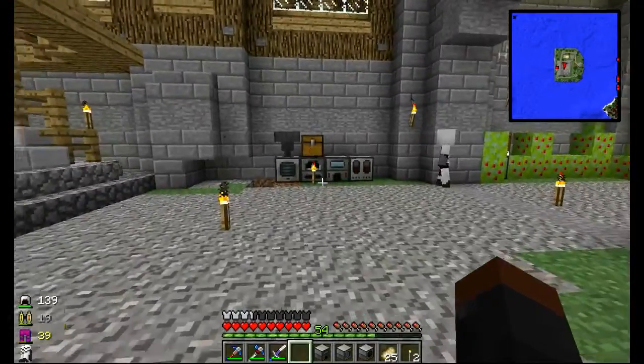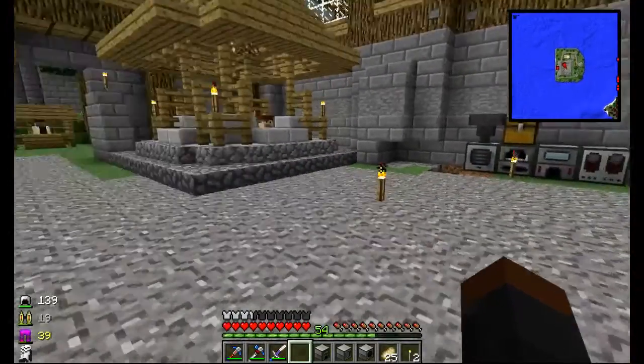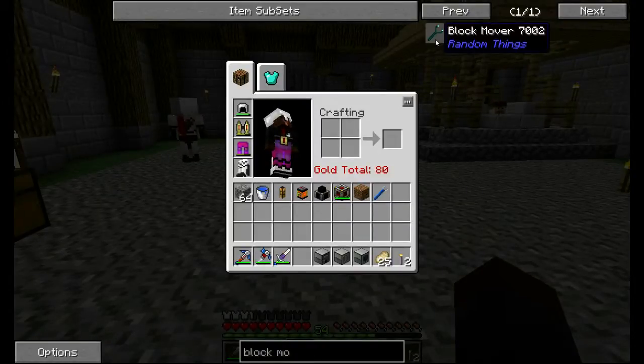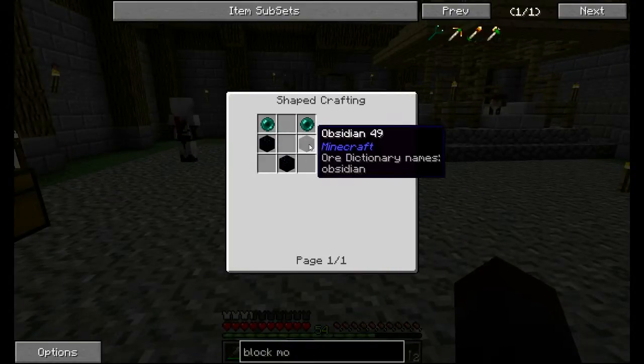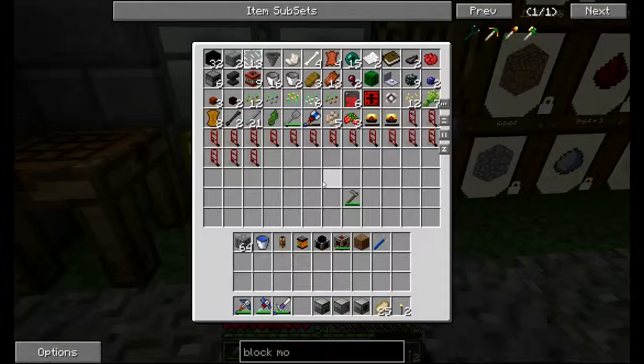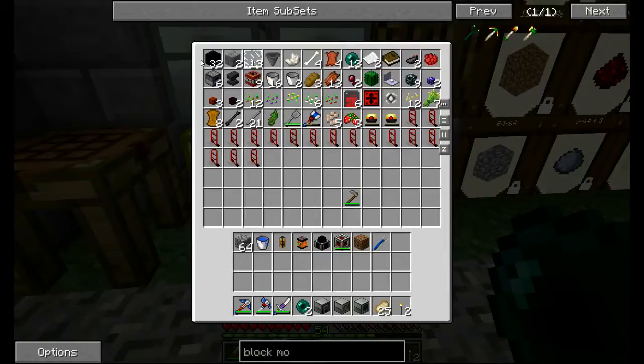But I just realized something - this is going to be a pain. I don't want to rip out those machines because there's power and stuff in them. But there's a thing called a block mover in Random Things, which requires three obsidian and two ender pearls. So let's make that real quick. I have two more pearls right here and three obsidian.